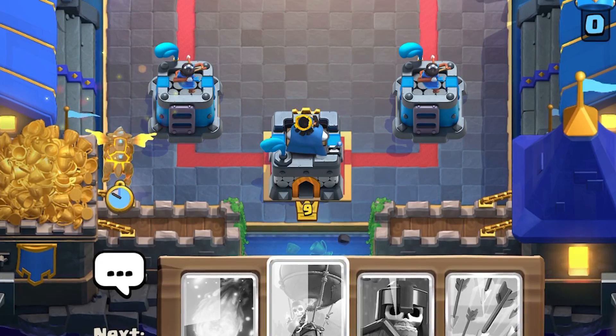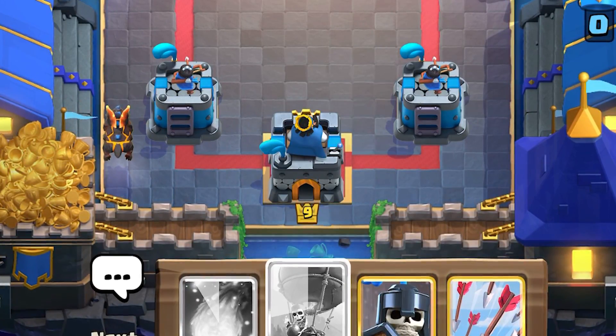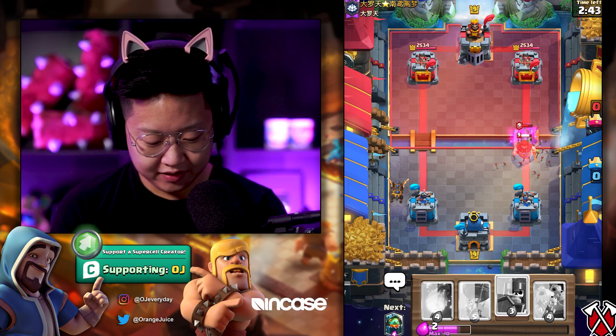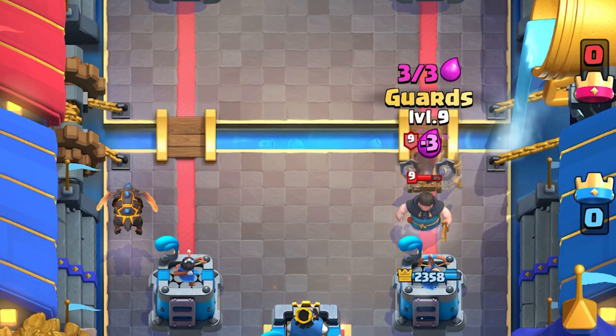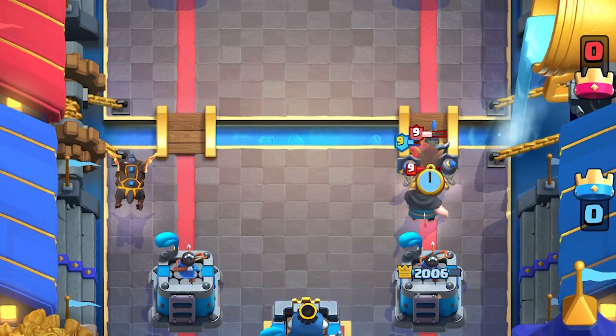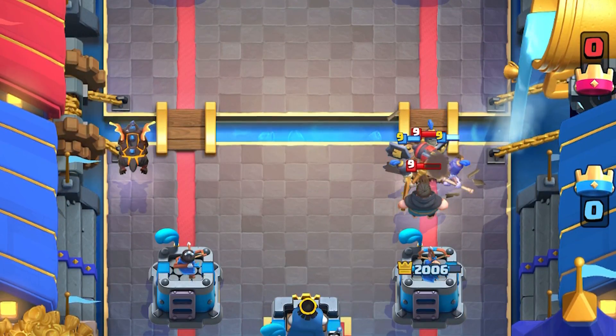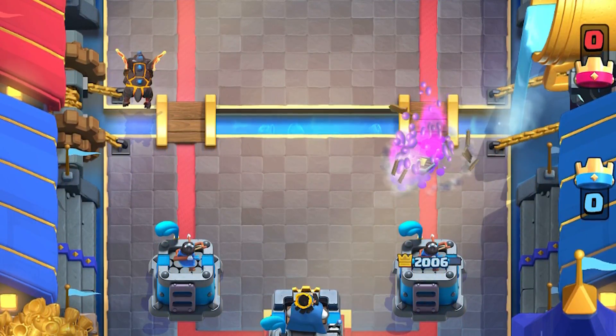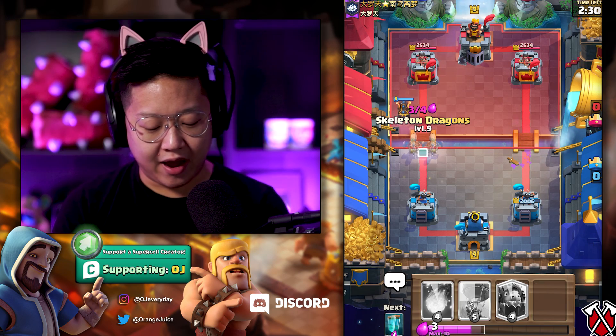He's got the mega knight skin. We're rushing with a lava hound in the back — this is how we do it. He's got rascals already! Okay, that cannon cart is gonna deal a noxious amount of damage, so we've got to push it upwards just a little bit. At the same time we're gonna surround it, which pulls the rascal boy upwards and it's out of range — now we go in for the counter-attack.